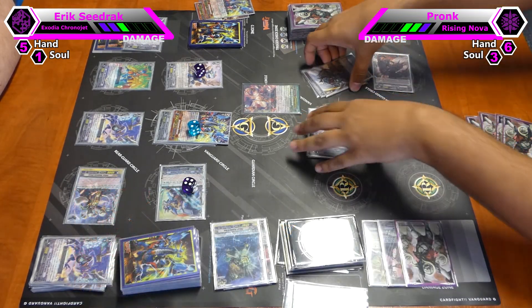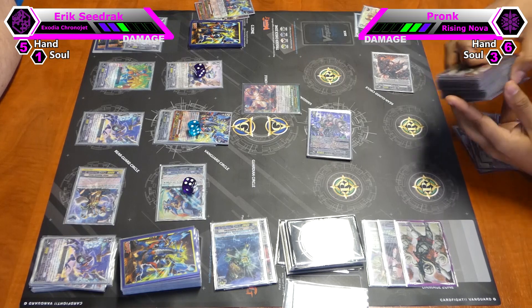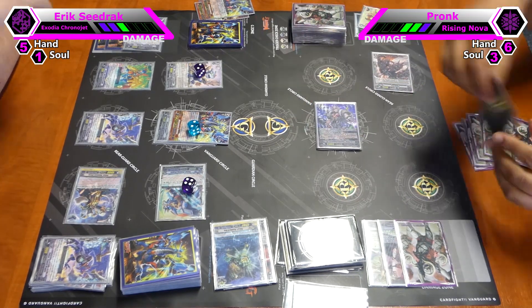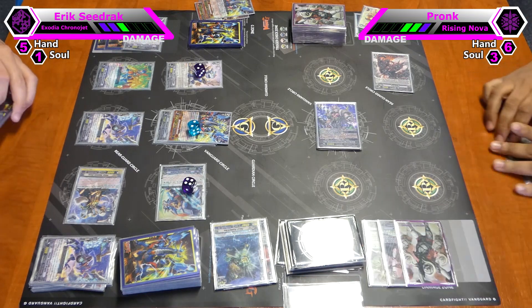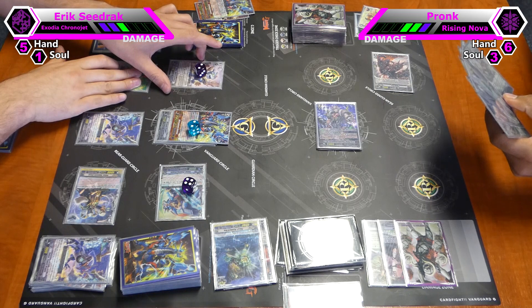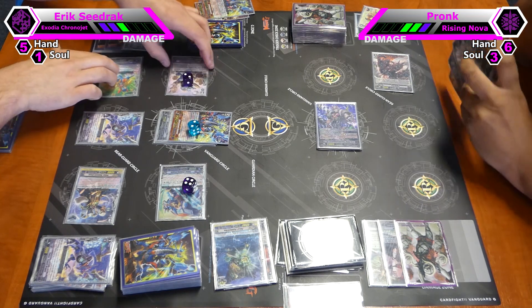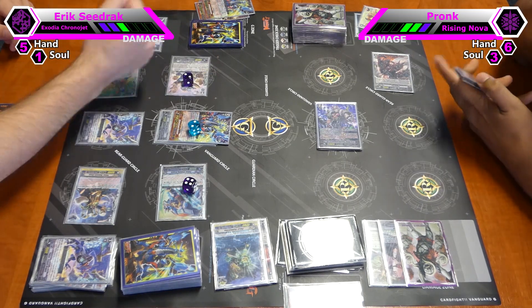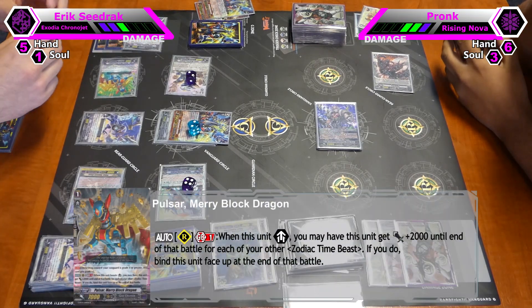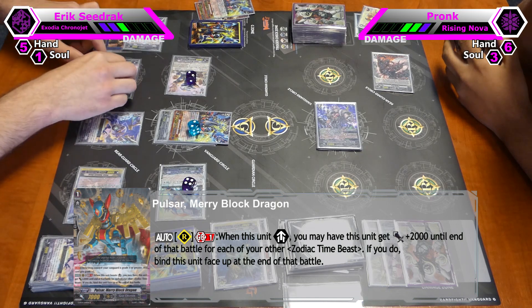And I can put him back into the deck on the bottom. He gets an additional 10k shield — that's a definite guard. I will use Mirror Blood Dragon's skill to gain 2k for every other Zodiac Timings that I have on the field. I have 5 others, so it gains another 10. That's a 70k booster on the 12k — that's a 29k attack.